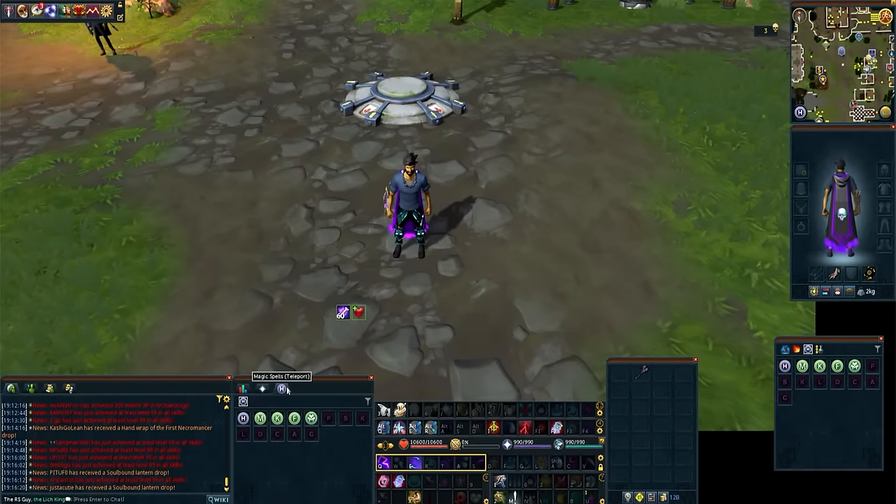Now the very final step is to lock our interface and make sure everything looks good and is where we want it to be. I'm really happy with this — as a basic interface it's a very good jumping-off point, but it's always personal preference. That was the easy part. Now we have to actually tackle the absolutely ridiculous RuneScape settings menu to make sure everything is set up exactly how we want it.